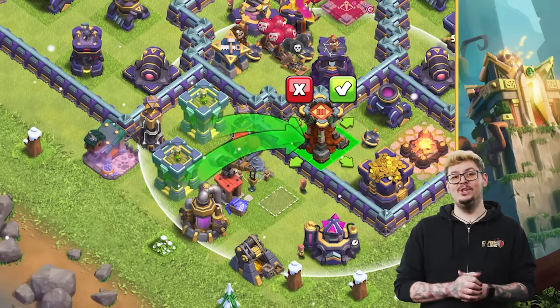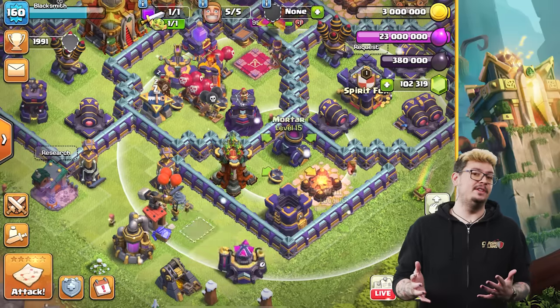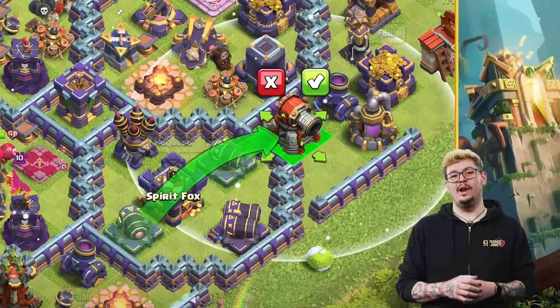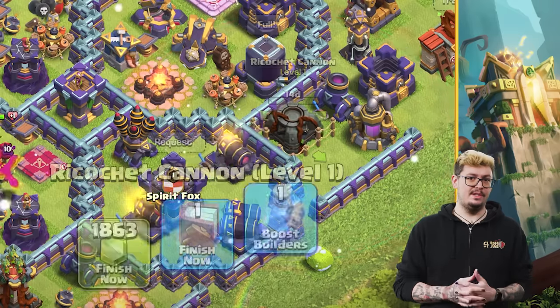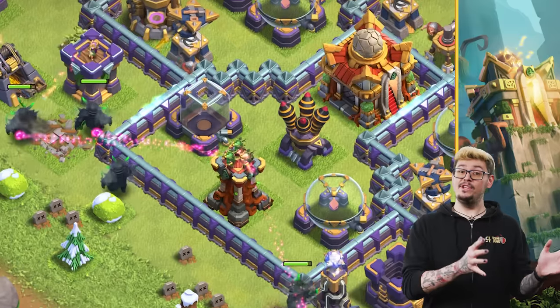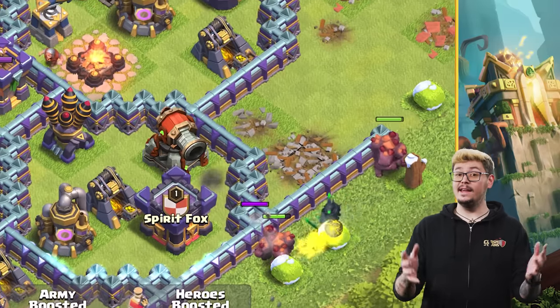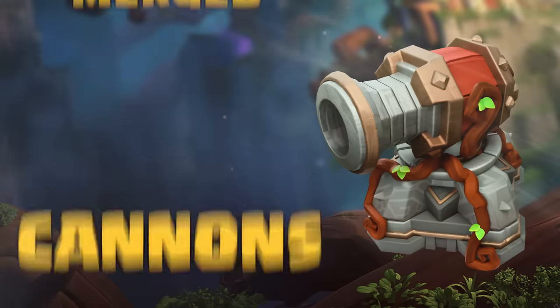From the Defense tab of the shop, you'll purchase the ability to merge a defense and place it on your village, just as you would purchase any other defense. When you place a new merged defense, it will let you know which two defenses it's merging. Simply place the merged defense where you have the space, and the builder will do the rest. Merging the defenses means two defenses now become a single powerful defense. The damage and HP of merged defenses is higher than their individual versions — it's like getting a super version of your defenses. For this update, you'll be able to merge enough defenses to create two merged Archer Towers and two merged Cannons.